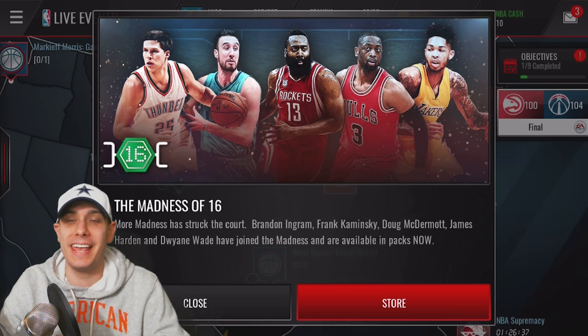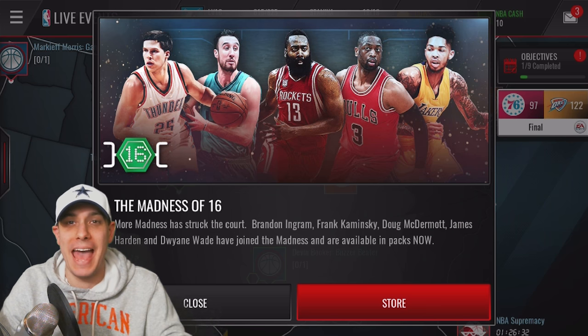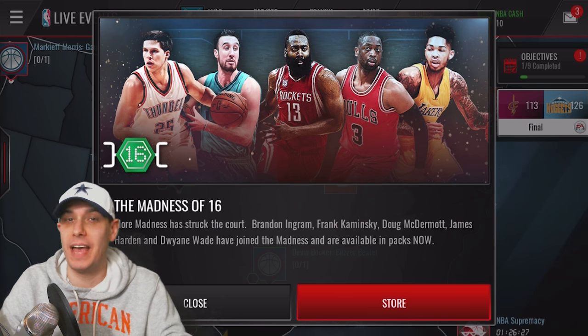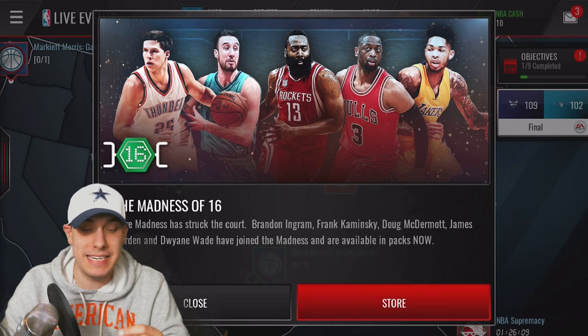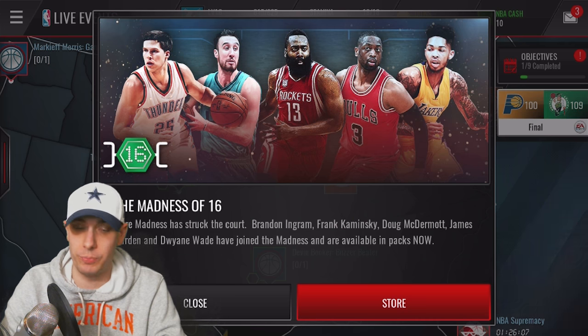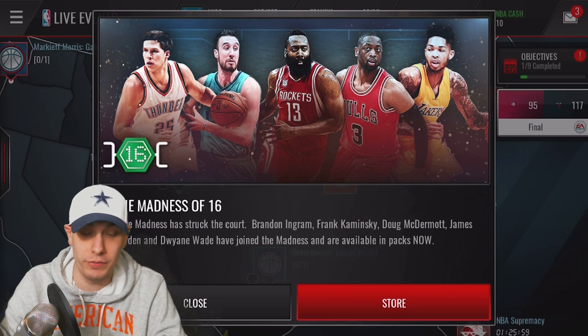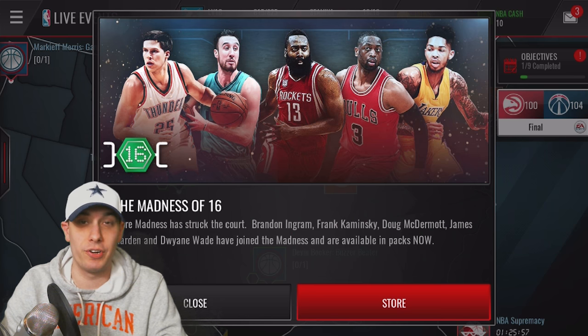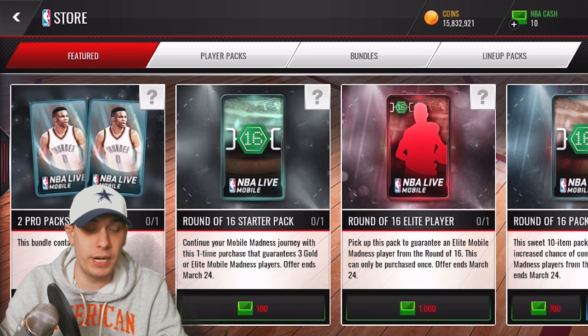What is up guys, Clickwood here back again with another NBA Live Mobile video. It is March Madness Sweet 16 time and that means we have new packs in the game, new sets, and upgrades for those legends we've had for the past couple weeks. There are new elite players — around 90-91 overall — including Brandon Ingram, Frank Kaminsky, Doug McDermott, James Harden, and Dwyane Wade.